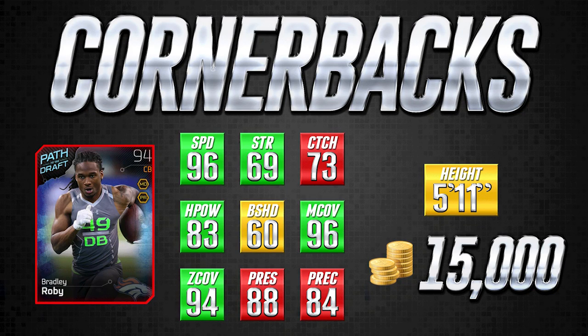Press is one of the most underrated attributes. Strength does play a factor with press, so his green strength attribute could help him there. His play recognition at 84 is not great, but that's expected on a rookie card — awareness-type attributes are typically low on rookies. Overall though, this is a very good card. It plays better than its 94 overall rating suggests, and for 15,000 coins I think it's the best cornerback you'll find at that price range.